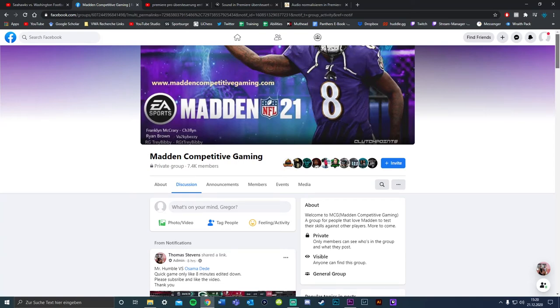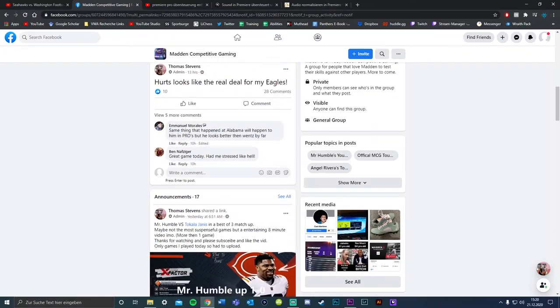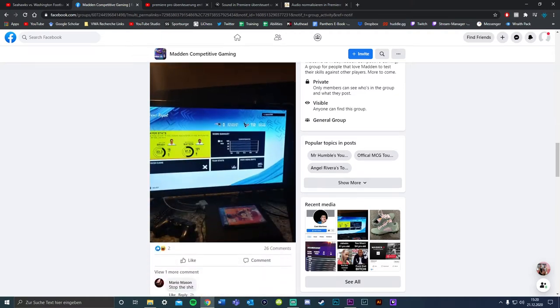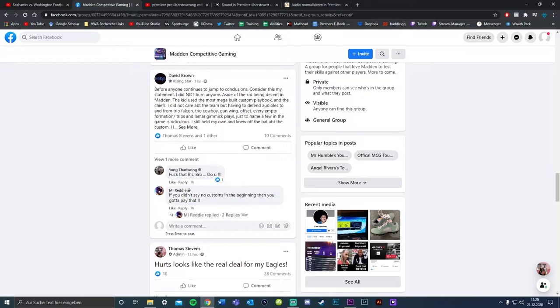I'm very excited to announce that I'm teaming up with Mr. Humble. He has a Facebook group called Madden Competitive Gaming — link is in the description. Go over there, find some money games, find some lab partners, have a great time, converse with some people that have the same interests as you. I'm over there, you can message me. Overall, just a great time.